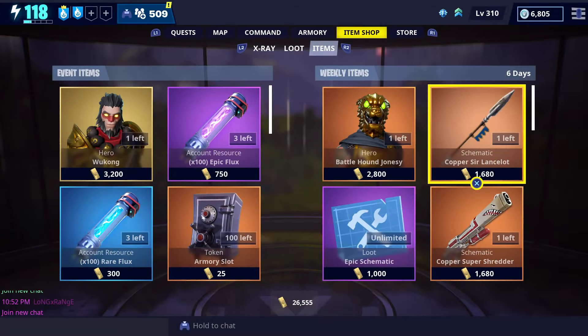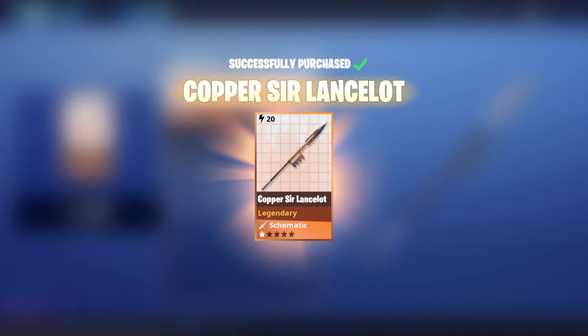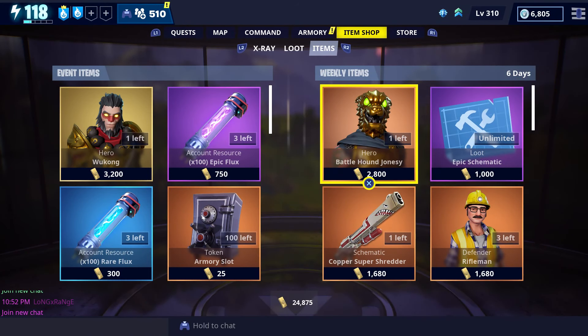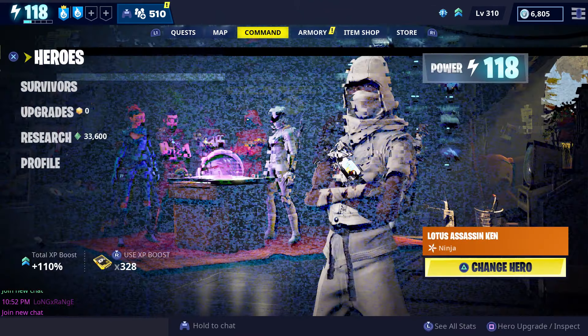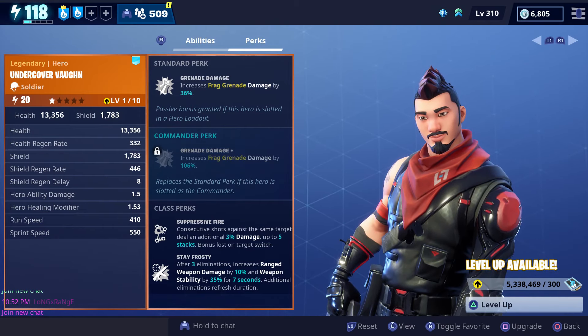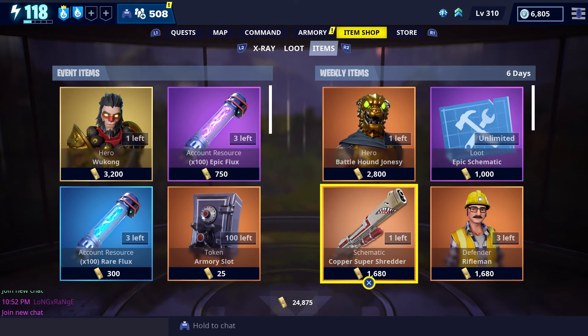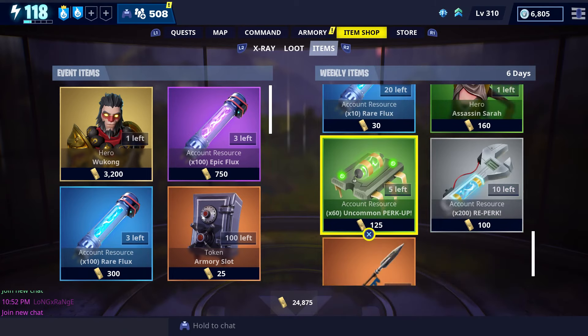For today's video, we're gonna get some gameplay with the new Sir Lancelot spear, which is currently available in the weekly store for 1,680 gold. They're also selling Battle Hound Jonesy, who we've already gotten gameplay with. The only thing I wanted to point out is that you want to make sure you put Undercover Vaughn in one of your support team slots, because his perk will help increase your frag grenade damage. I'll leave a link to that Battle Hound Jonesy gameplay in the description.